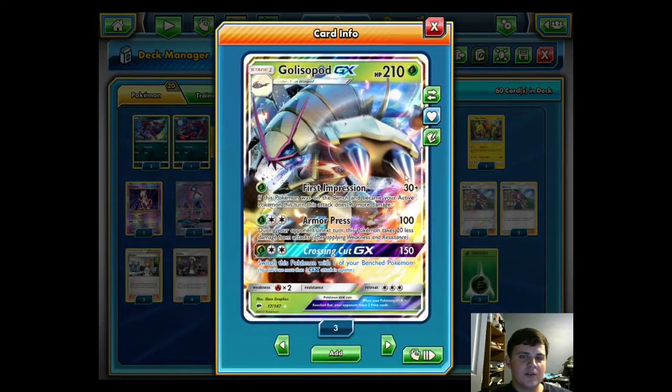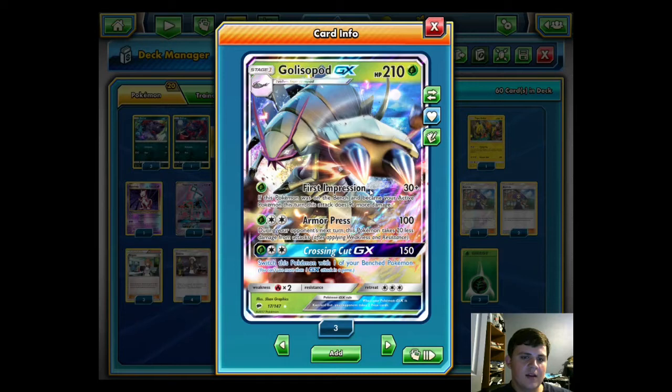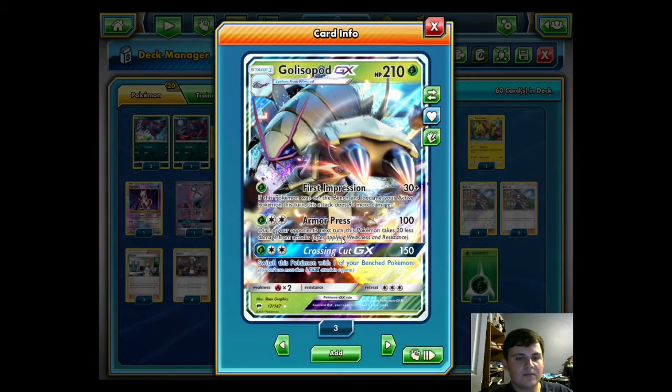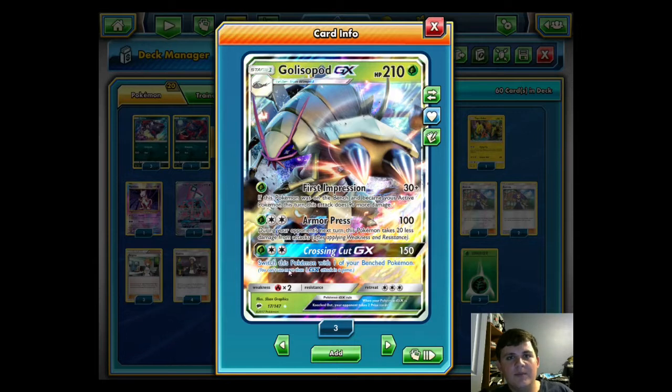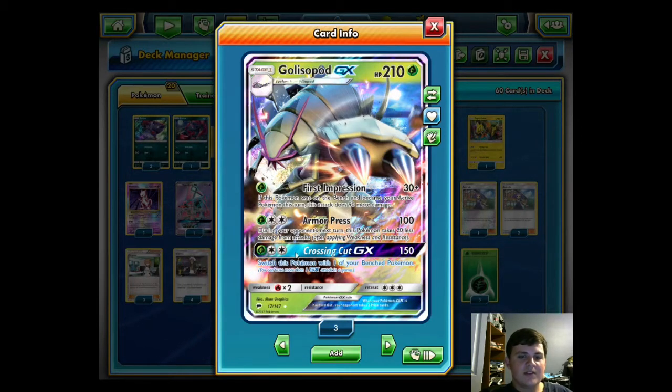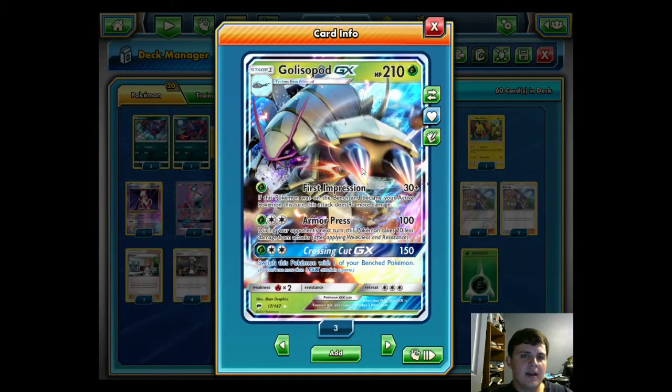We run 2 Golisopod. First Impression for one Grass does 30 plus 90 more if it came from the bench to the active — really easy to achieve with Guzma, Acerola, or manual retreating. 120 for one energy is extremely strong and energy efficient. Armor Press for one Grass and two Colorless does 100 and you take 20 less — good against Grass-weak targets and adds tankiness to Golisopod's 210 HP. Crossing Cut GX for one Grass and two Colorless does 150 and switches Golisopod to the bench, or 180 with a Choice Band to KO most GXs.